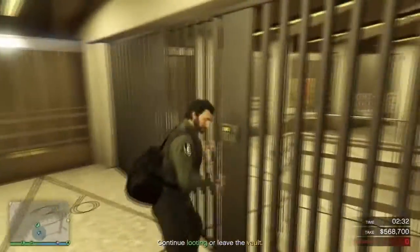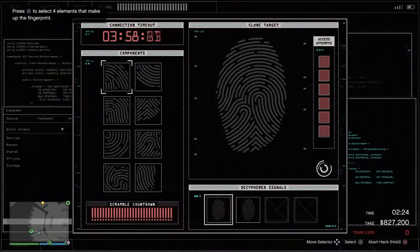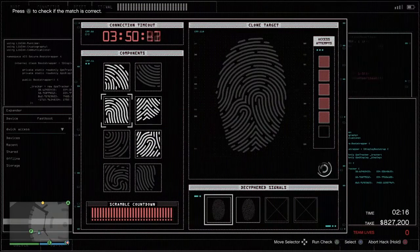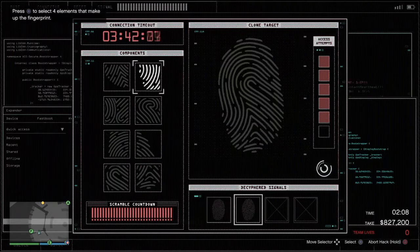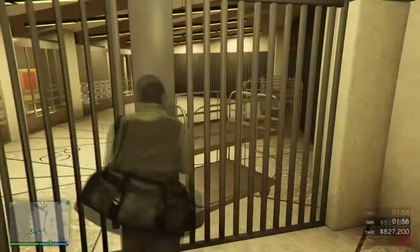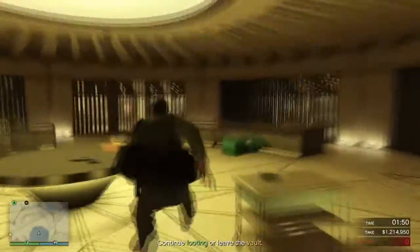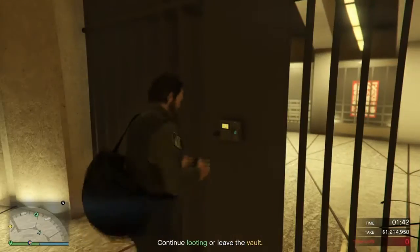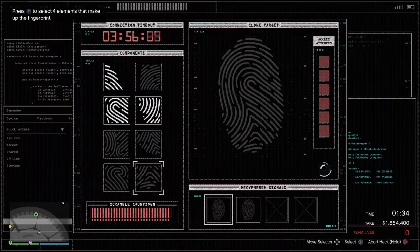Sometimes I won't even end up grabbing anything. If you find yourself with three people or a lot of time, you could always bring in the drills. But I find the drills aren't really worth it because you don't usually have enough time, and they are very much a variable in the vault. It's not worth risking getting detected in Big Con. But if you've got three people on aggressive, you could probably bring them in.